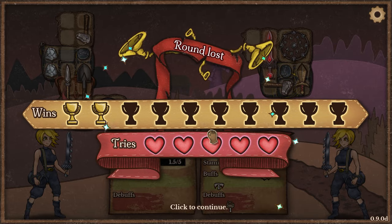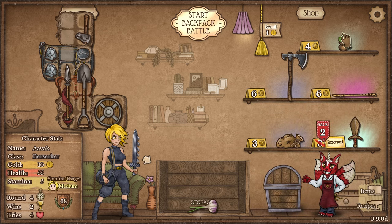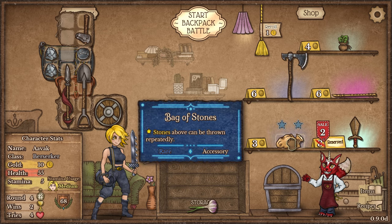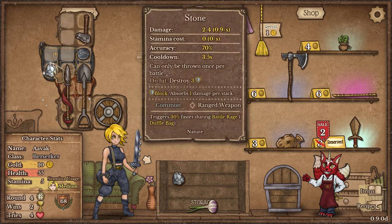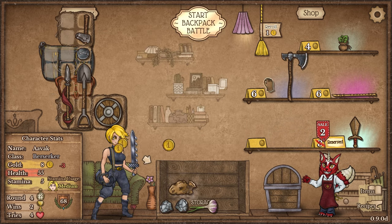We dug up garlic, and we've got a bag of stones — interesting, considering we've got two stones already. The way the bag of stones works: stones above them can be thrown repeatedly. These are zero stamina items, and when they hit something, they destroy armor. So this is becoming a very armor-negating build, kind of randomly. I'm going to want a backpack for this obviously.